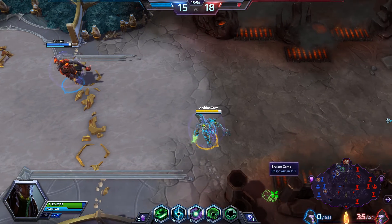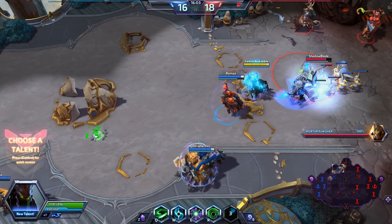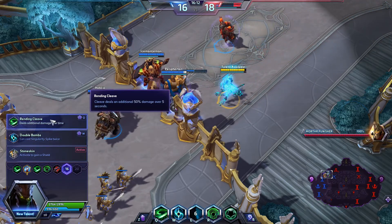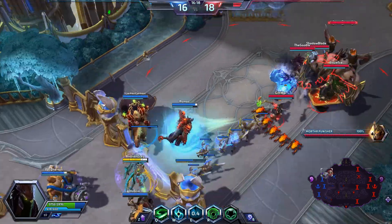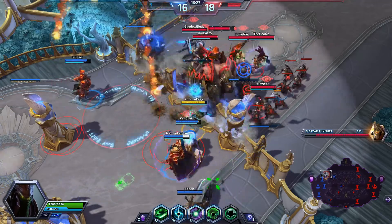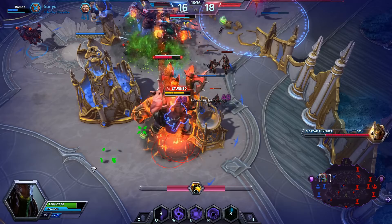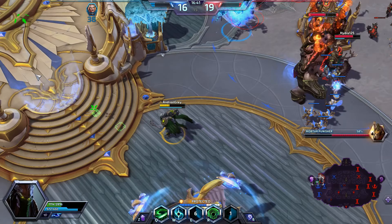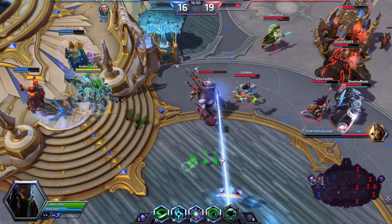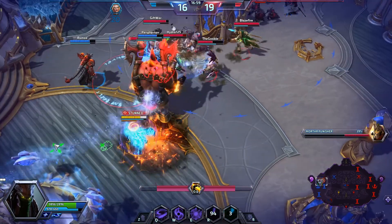They're going to push mid. We're not going to be able to get that kill, so we'll just clear this wave, mount up, and go help our people at mid who are getting pushed quite hard. We'll get some health while we're doing it and then mount up and come down and help our Tassadar. There's some pressure going on down the bottom but I don't want any part of Tannis, so we're going to try and head up top.